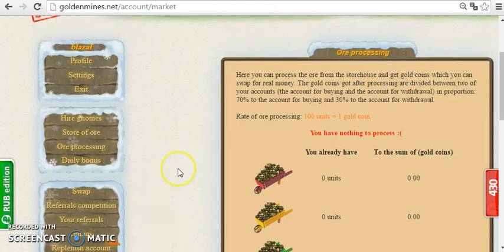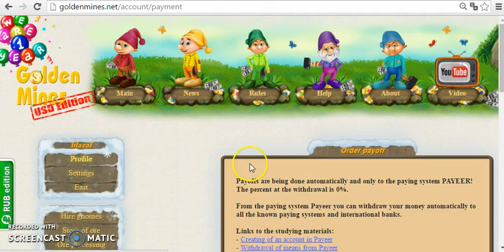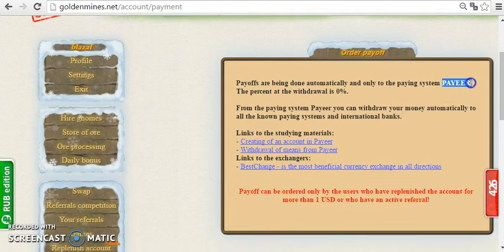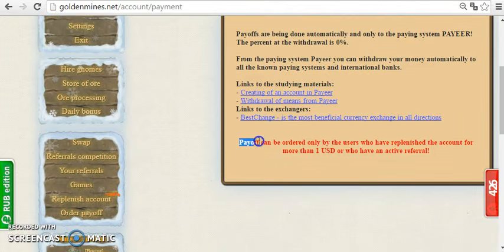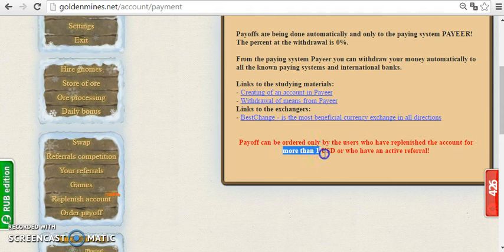For payout, click here on 'order payoff.' You will need a PayPal account. All payments are instant with zero fees. You can order your payoff only when you have replenished your account with at least one dollar, or if you have an active referral.